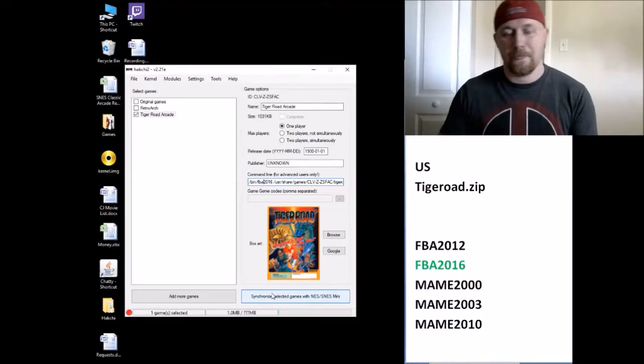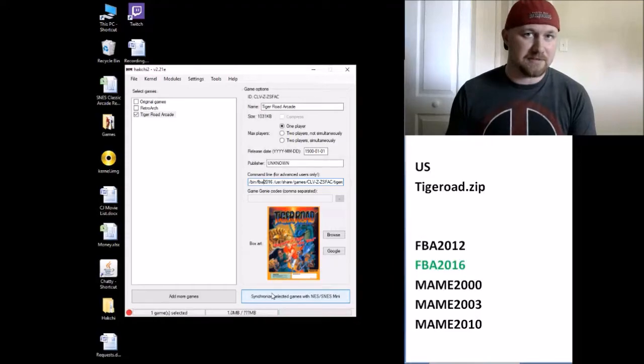Right here in the command line, you'll see slash bin slash zip. Take out the zip. We're going to add FBA 2016. There you go. The very last thing you need to do is to hit Synchronize to your SNES Classic. You click this button down here. That bar will appear again — it'll fill in green. Once it's done, that means the game has been transferred to your Super Nintendo, and you're all set, ready to go.